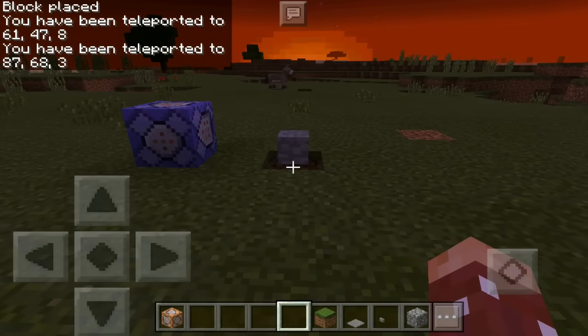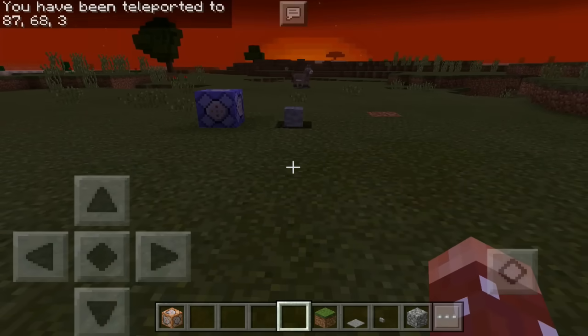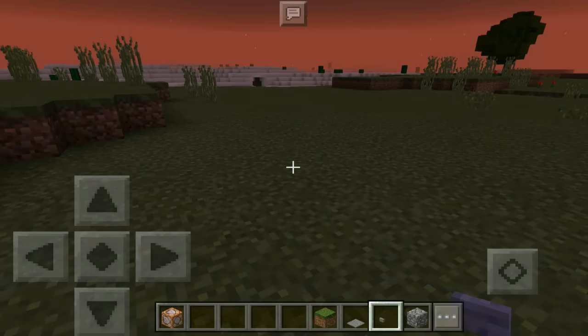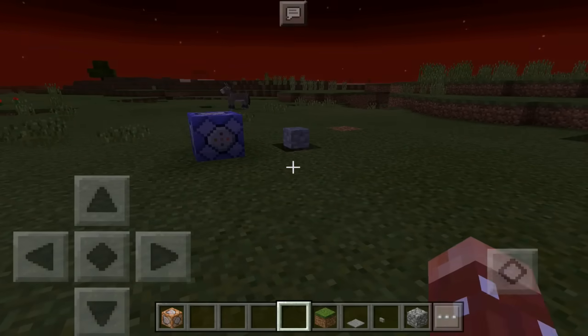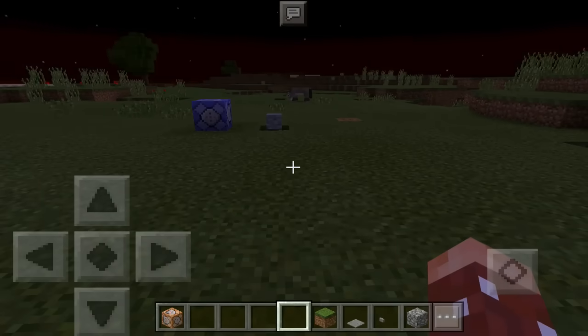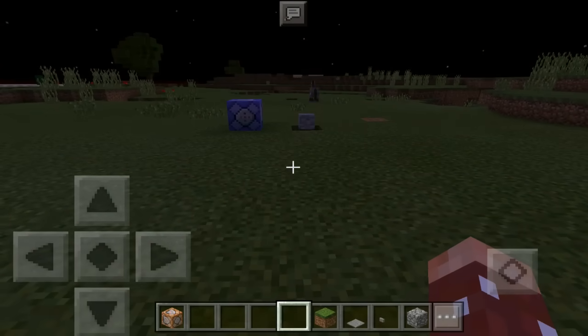Once you do this, you get teleported automatically because it detects it every tick. Now we have our little stone button. It's not exactly cobblestone but it looks really cool — because if you take a button and place it on top of a Steve head using the setblock command, the button takes the shape of the head. It's the size of a skeleton skull or zombie head, so it's a lot smaller and honestly looks much cooler than a normal button.